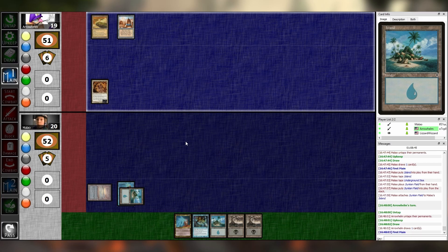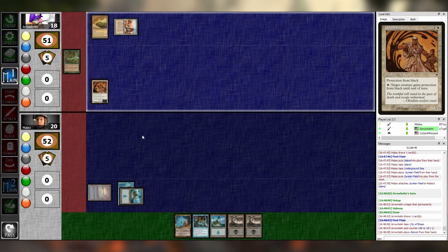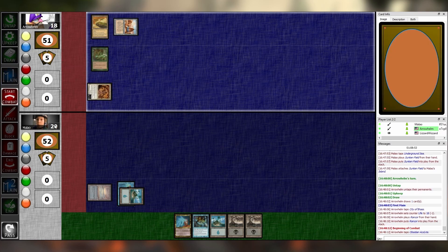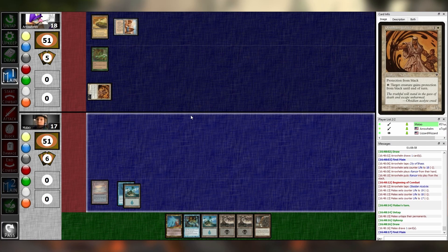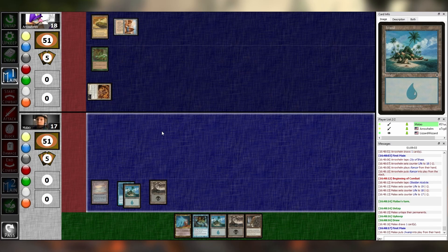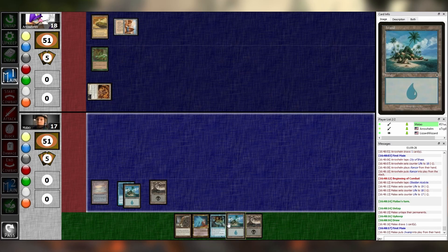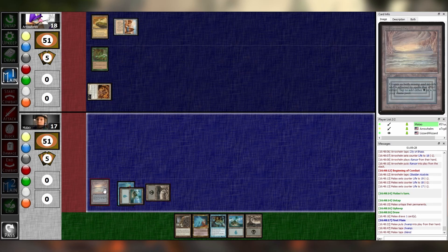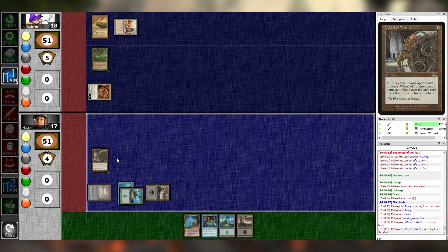Tap this, taking one, for Rancor. Punch you for three. Pass. Untap, upkeep, draw, main one. Play ace Swamp. That card has pro black anyway, never mind — I had so many decisions and then none of them were real. I'll play Wheel of Torture — it's like the Rack but it costs three times the mana. Untap, upkeep, draw.